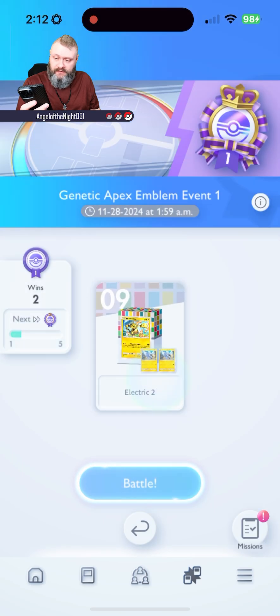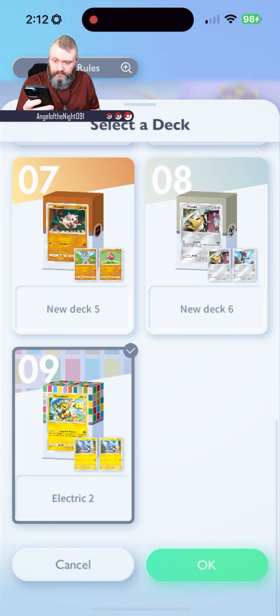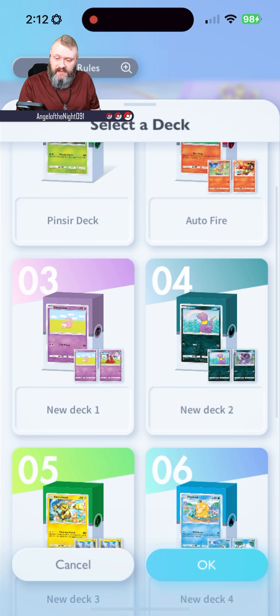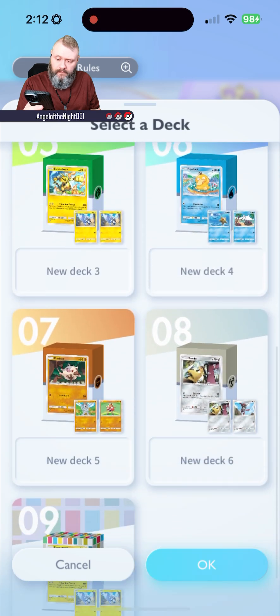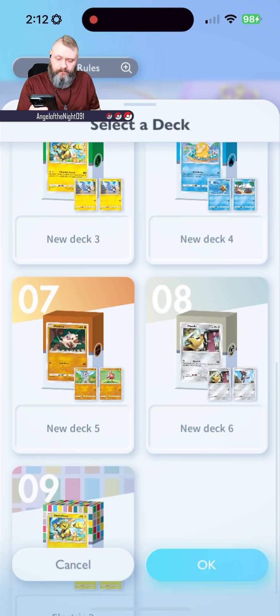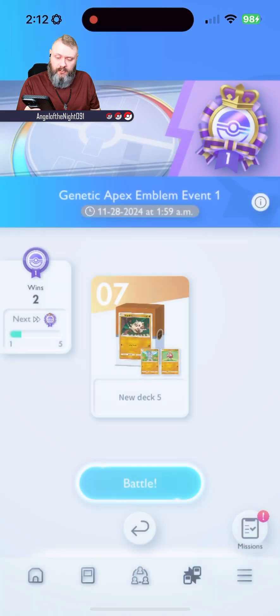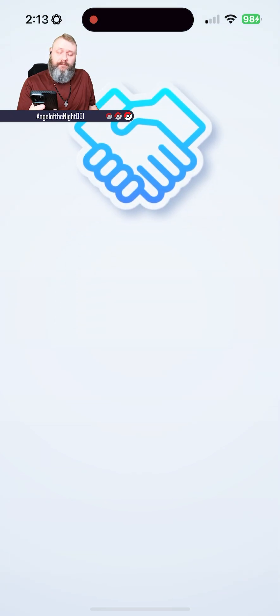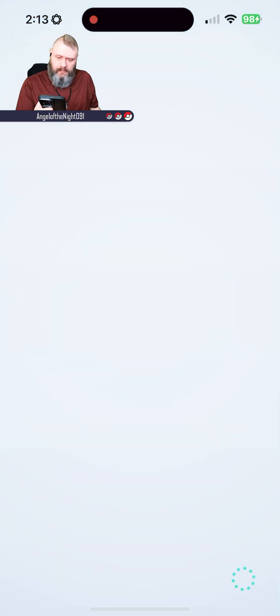Let's see what I've actually got for decks. I do have that Mankey deck, I do have a psychic deck as well, and I could go with my fire deck — but what would that actually accomplish? Let's go with number seven — we're going to try this fighting deck that I've got. It doesn't cost us anything to use it, so we might as well try it.